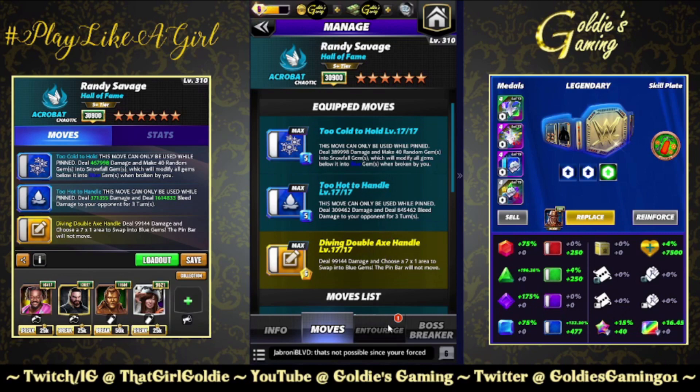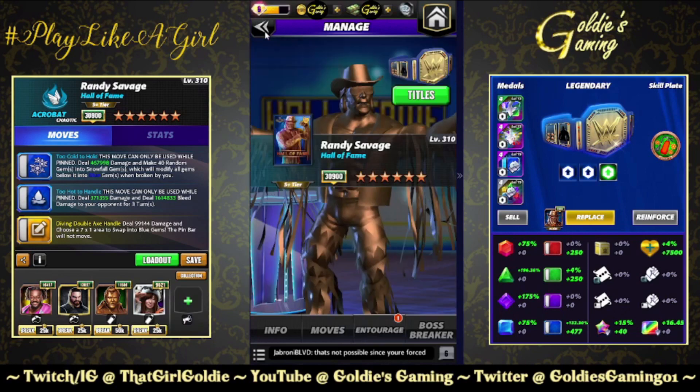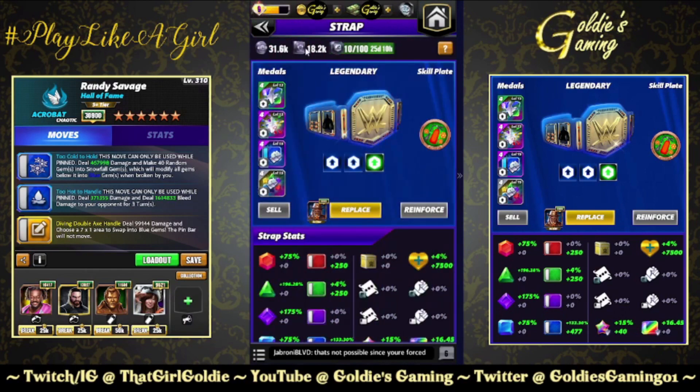We're gonna run that alongside the Diving Double Axe Handle to get everything loaded up. Entourage for this: Kofi for yellow MP, Seth for the 66 percent, Kairi for the 25 percent — so this bleed hits 1.6 million for three turns, that's 4.8 million in total. And we're gonna use Hall of Fame Honky Tonk Man for 20 percent more damage to our blue moves.